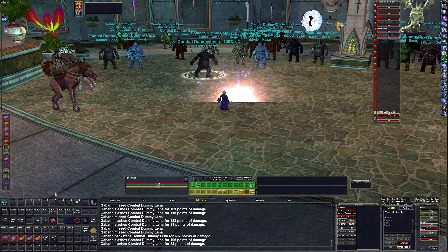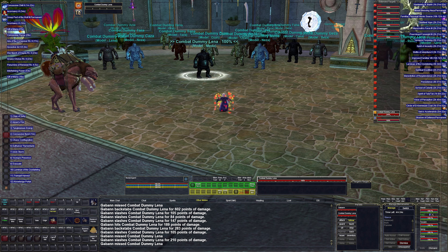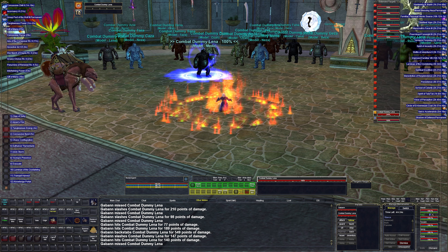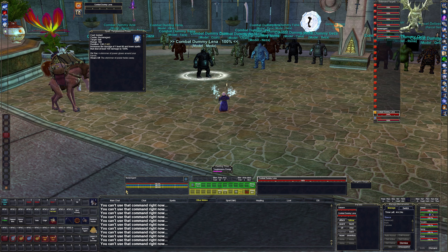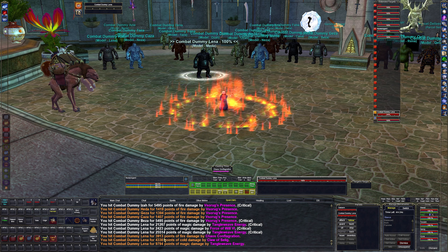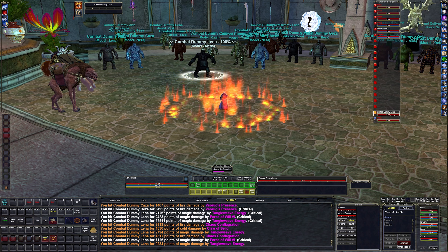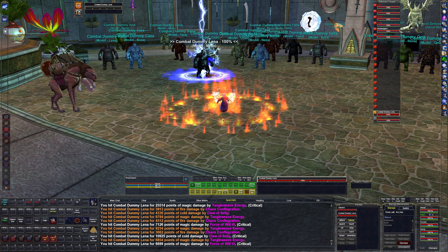My multibind is pretty much the same as at level 75. I lead with Concussive Burst because it increases damage of a random spell — you can see I get a one-minute cold damage increase, which is really nice. It's followed by Tangle Weave, which gives Tangle Weave Power so the next spell does more damage, and so on. Right now I'm just spamming 5 — the multibind is bound to keys 4 and 5. You can see 21,000, 9,000 — we crit a lot, which is really nice. A little more crit would be great but it can only do so much.